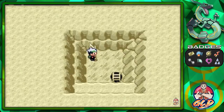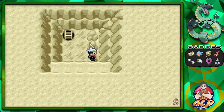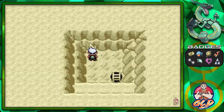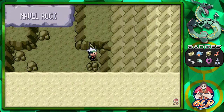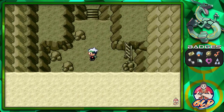Now let's go to the bottom floor to capture Lugia. Since Ho-Oh was level 70, Lugia will also be level 70. Let's count the floors going down — one, two, three, four, five, six, seven, eight, nine, ten, eleven floors. This is quite the journey down.